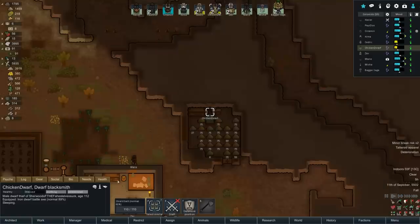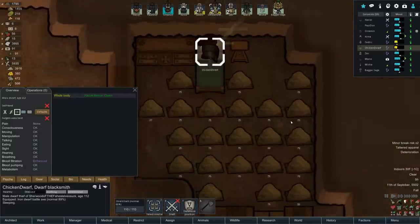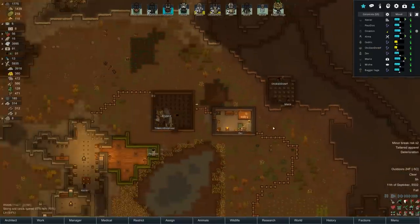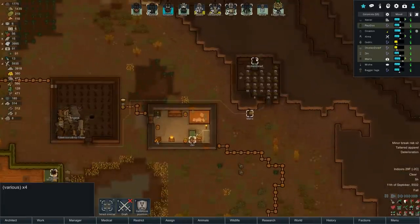Who's the other reminder of break risk? Chickendorf. Well, that doesn't surprise me - he's living in a pile of kibble. Unsightly environment, awful bedroom, slept in the cold, ate without a table. You know what, Chickendorf? What we could do for you, believe it or not, is put you into the barracks. Let's reinstall your bed over here. Awful barracks is probably better than the alternative.